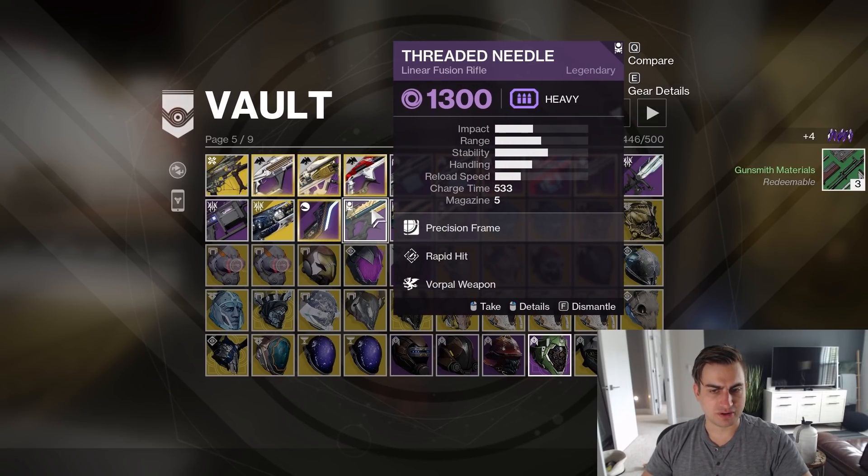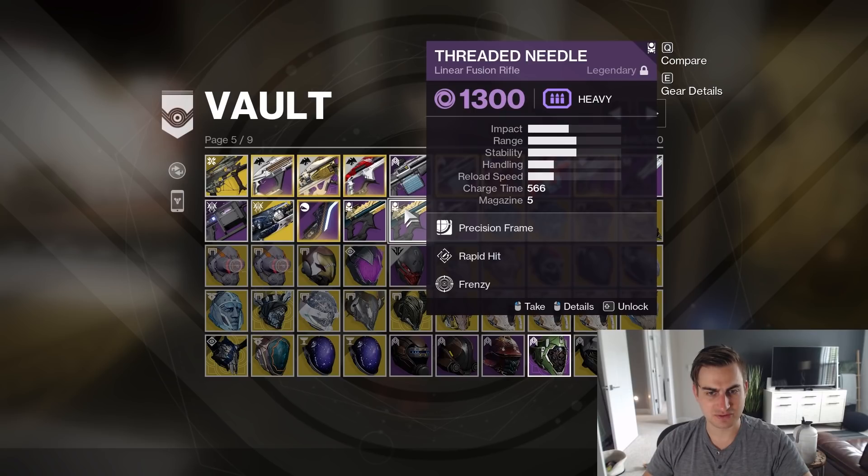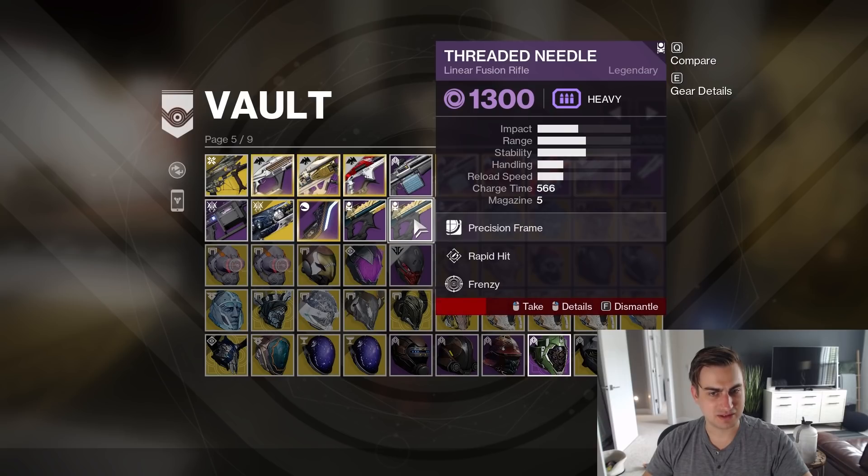Rapid Hit Vorpal — I think I already Masterworked one of these. Rapid Hit Frenzy — I had a triple Frenzy build going that used this, so I feel like there's too many good rolls besides Frenzy though. I'm going to leave that out.